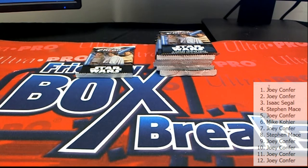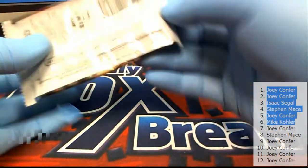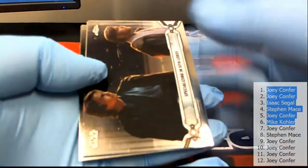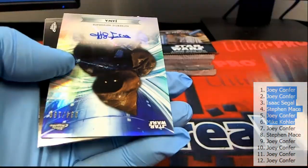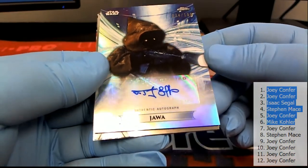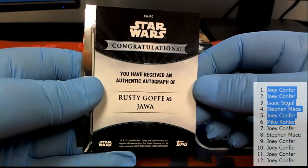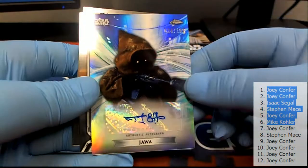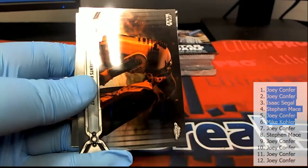All right, Mike K, you'll finish off the first six here. There we go — we got an auto! The Jabba auto. Check that out, authentic autograph — Jabba, Rusty Goff. I don't know that I've ever pulled that guy's auto — interesting. All right Mike K, that is you.